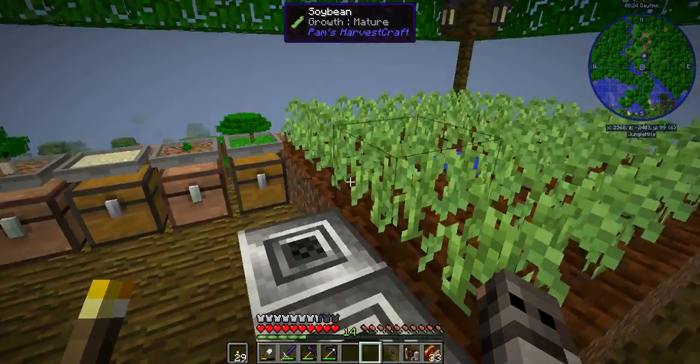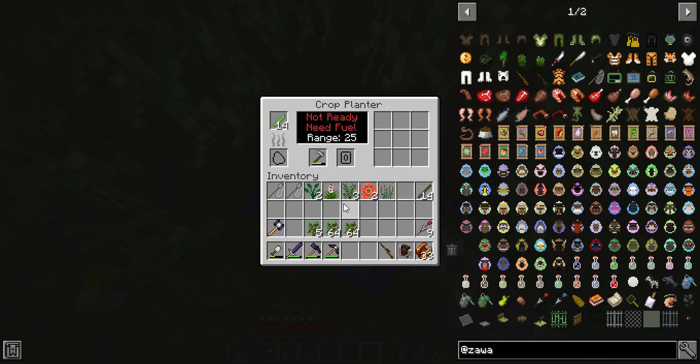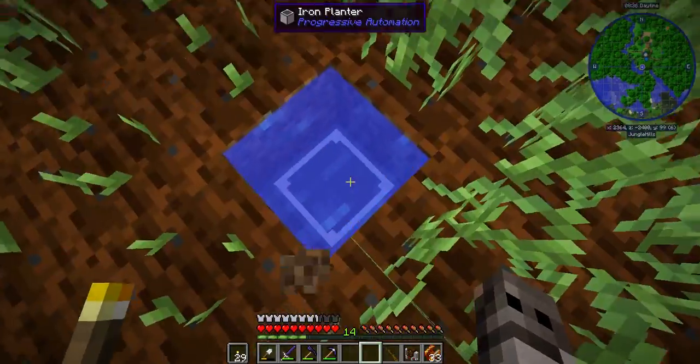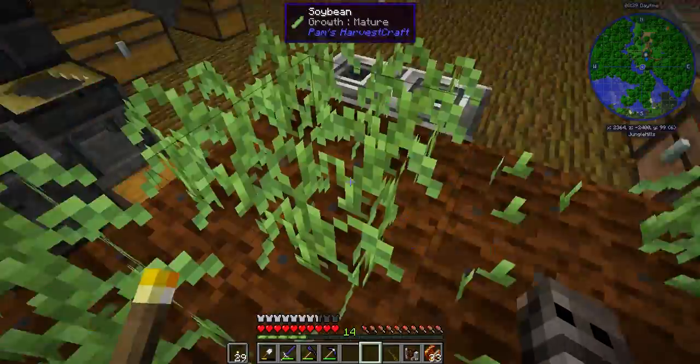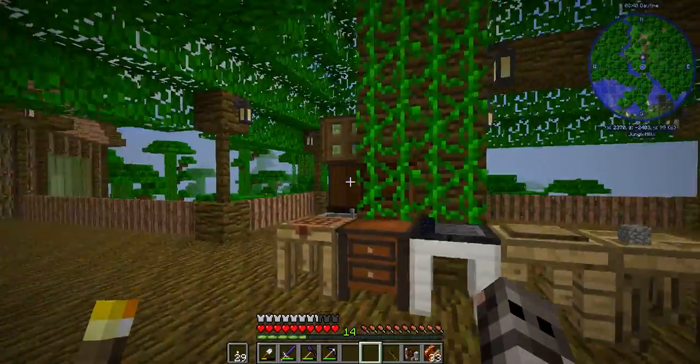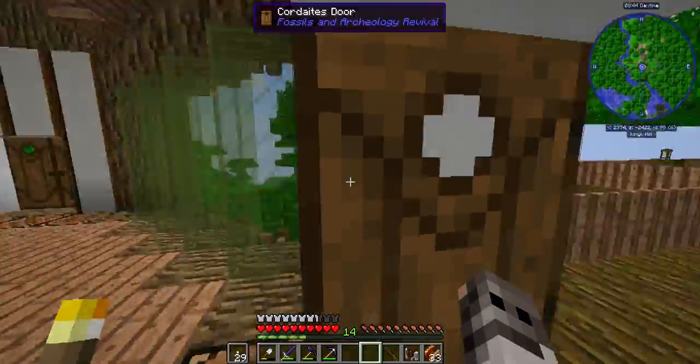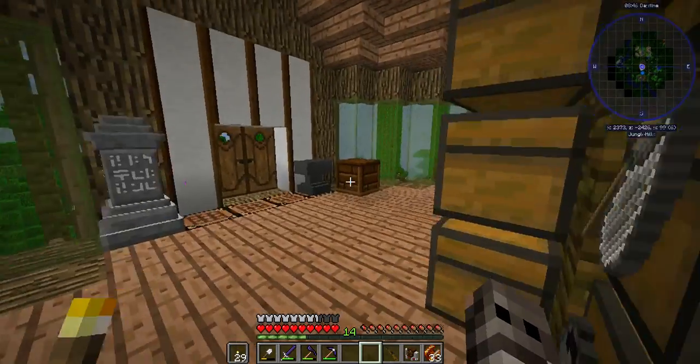I need to get more lava, and there's no fuel — I can put these in for fuel. That works. I was wondering why my soybeans weren't doing anything. But like I said, for resources I'm good for a while.